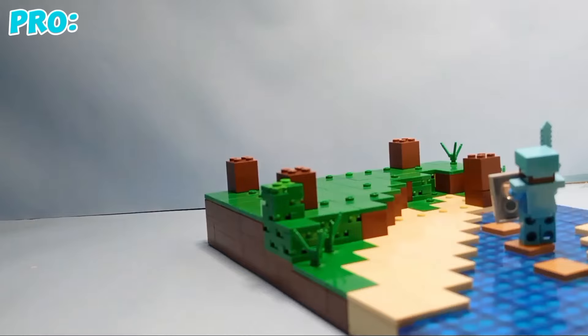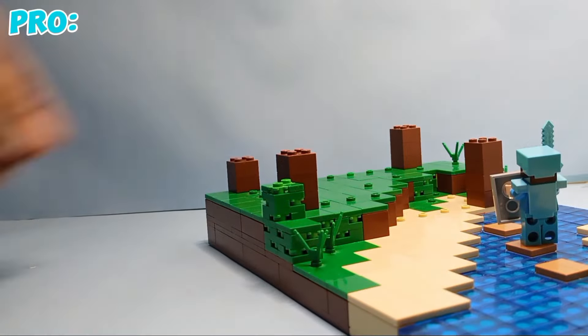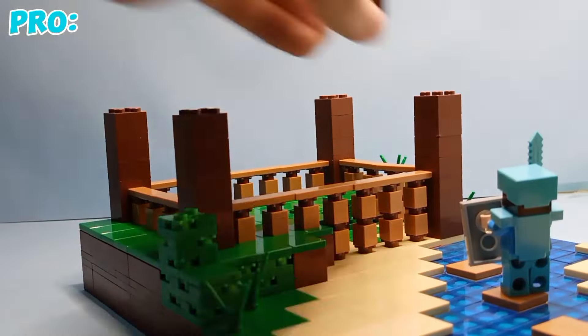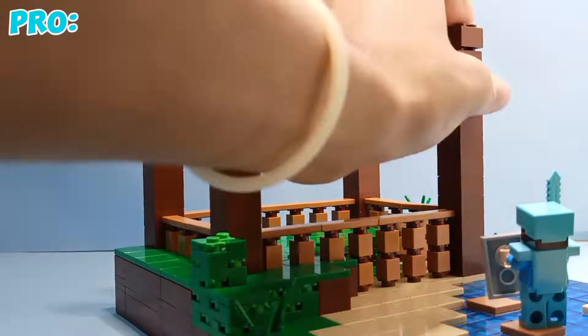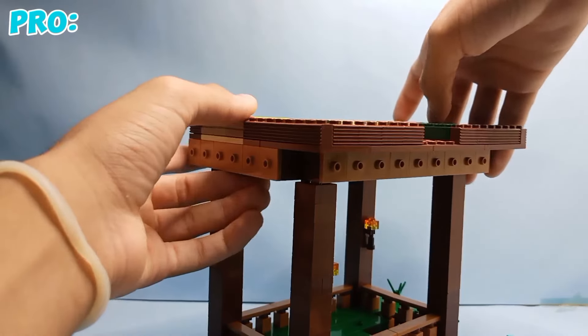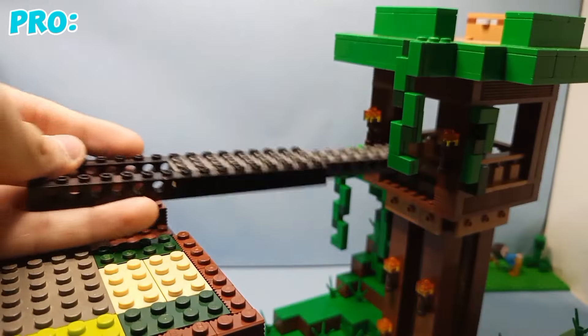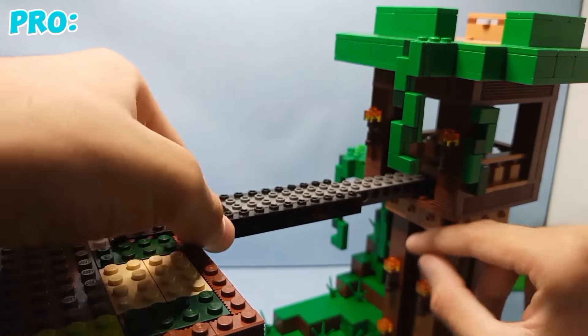Now let's move on to building the base of the house. In front under the house I kind of want a barn to be there for the pro to get some food for his pro things, and it also makes the underside of the house less empty. Now let's start building the house by adding the base onto the barn. Now let's start building the bridge between the watchtower and the house.